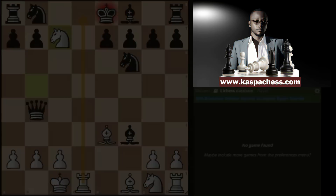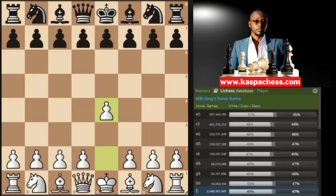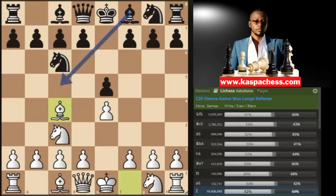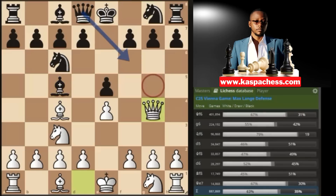Trap number two in the Vienna Game Stanley Variation. You start with e4, black plays e5, after you play knight c3 there's a higher chance black will start copying all your moves — the copycat variation. For example, knight c6, you go bishop c4, then they play bishop c5. You can stop them by playing queen g4, which they can't copy because black cannot play queen g5 — they'd lose their queen. So you'll see them playing queen f6, which is the top played move.